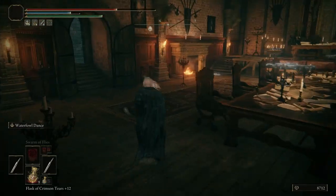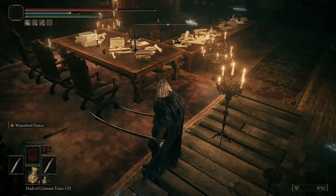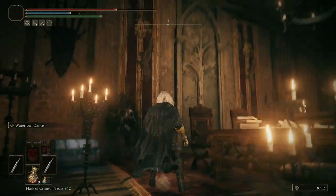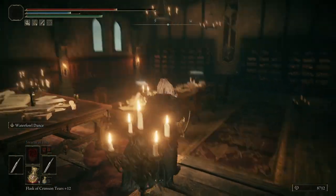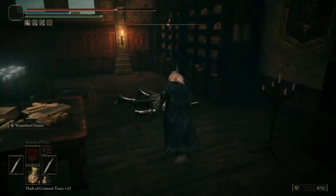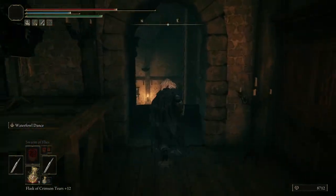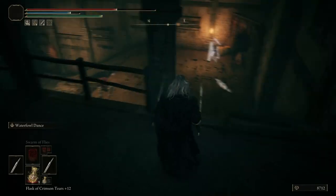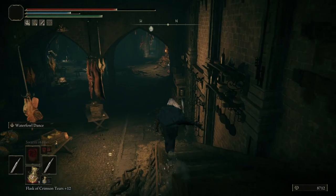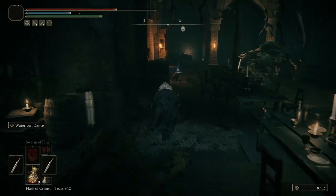Now I can show you this beautiful room. Inside here is the Mimic Veil that Godric used to escape so he could get his Great Rune — his shard. Isn't this beautiful? It's so clean. They have a meeting table full of papers, and I'm sure whenever this was actually being used, they had really good discussions here — good war meetings and who knows what else.